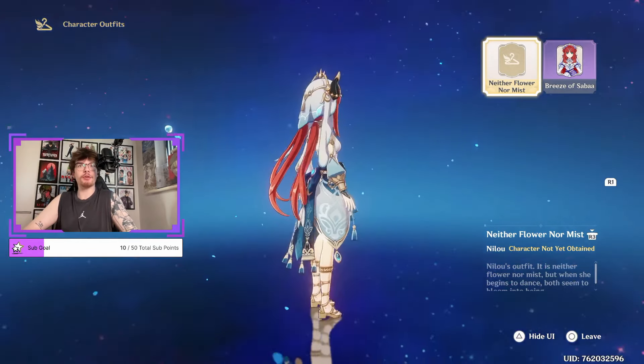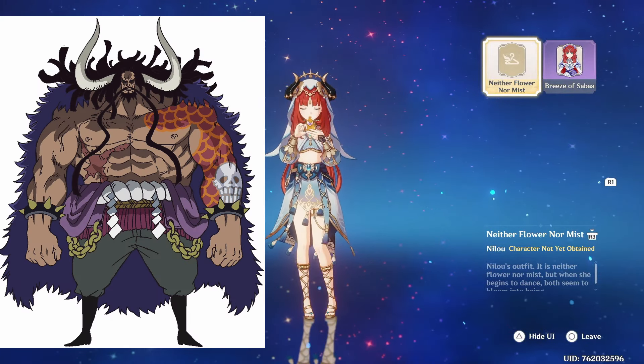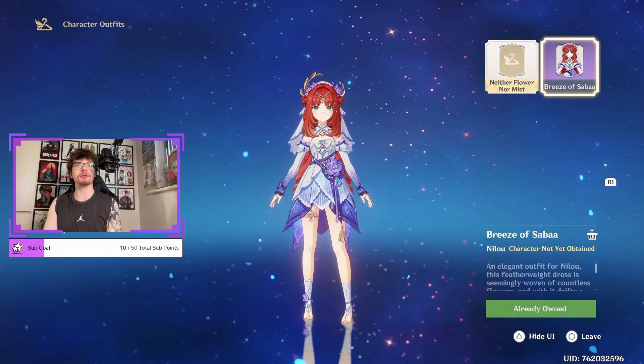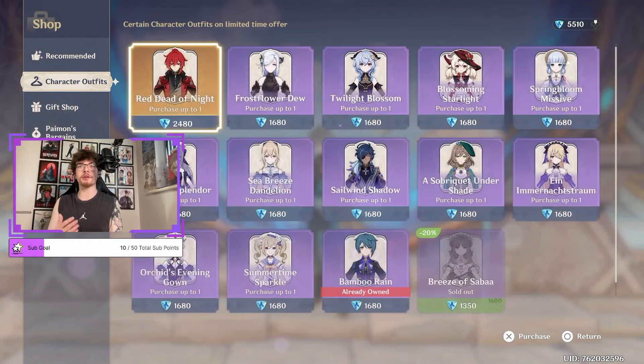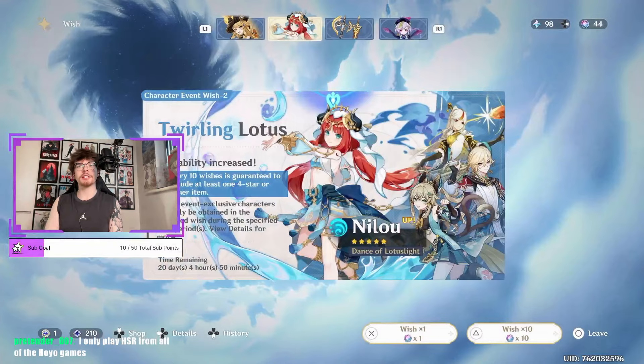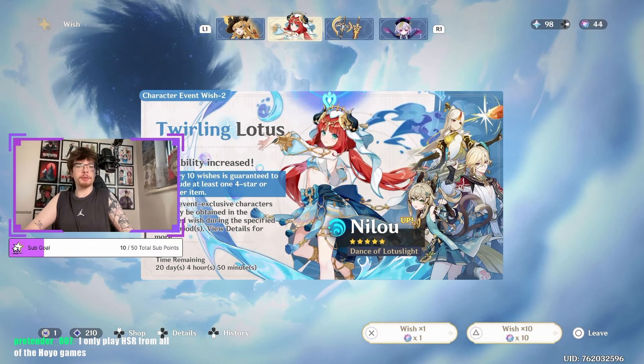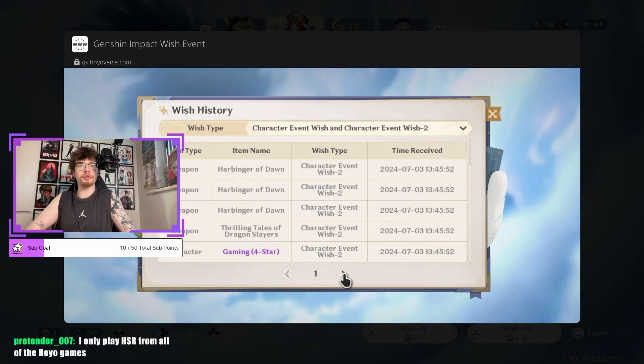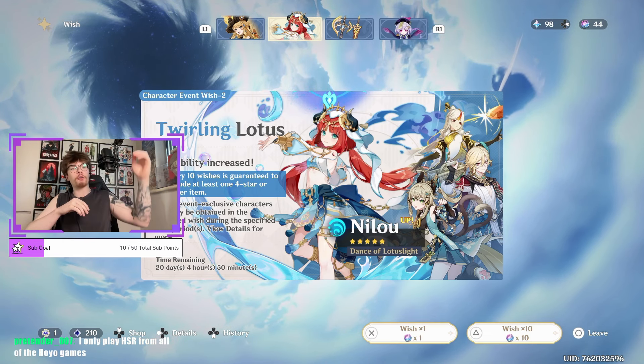Honestly, I might prefer the default outfit a bit more. The headpiece with the Kaido horns is just so fire to me. But this new summer outfit, you know the vibes. It's summer. It's hot today — I'm wearing the same vest I wore in the last pulls video. Whenever we pull for a Hydro character, it's absolutely boiling in the UK. We currently have 5 Pity. We got the double Farina C2 last time if you missed it.